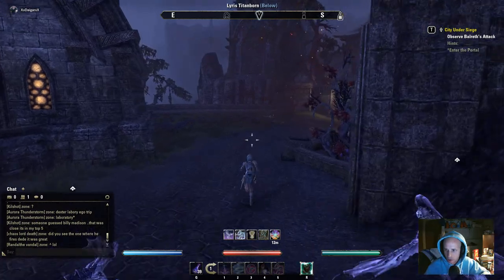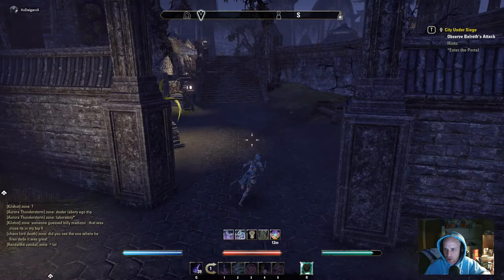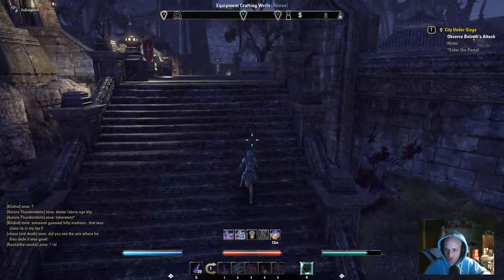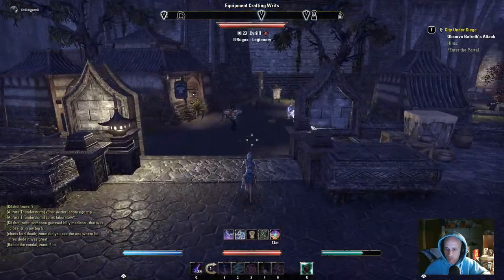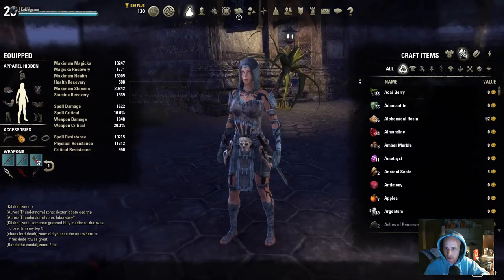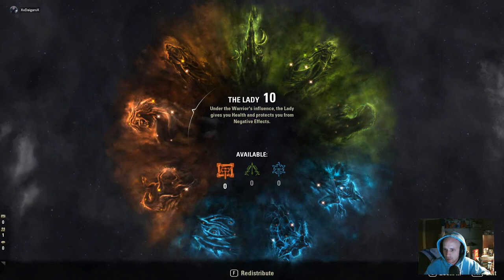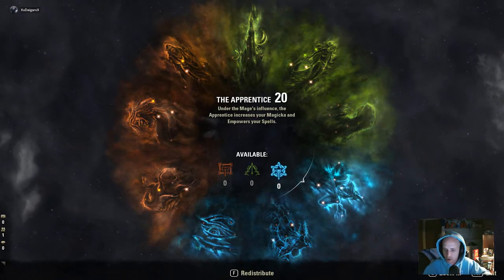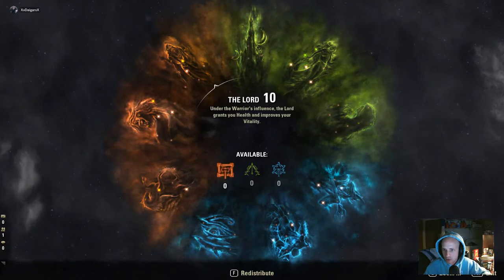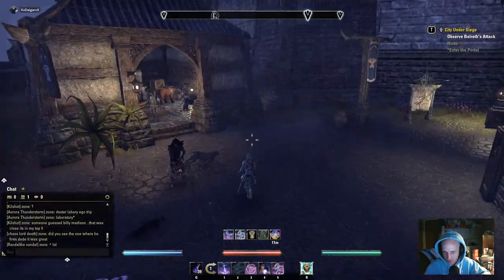Your experience bar is at the bottom. Once you get it to level 50, it changes over to champion points and cycles between green, blue, and red, indicating which slot to spend points in. If it's green you go to those three, red goes here, and blue goes there. The categories are Thief, Mage, and Warrior — each with its own particular points. It's pretty dope.